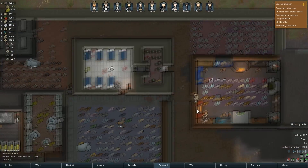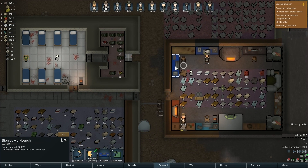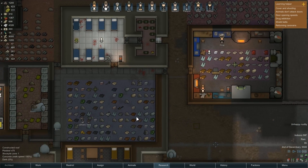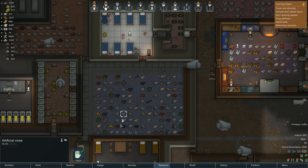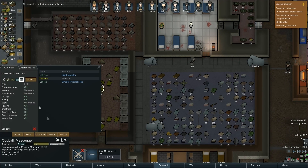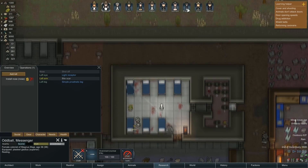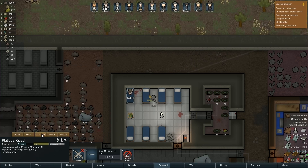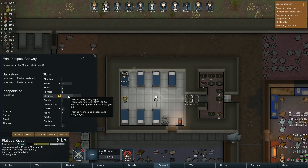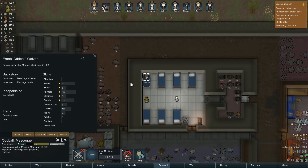We're down to 10 components. They're working on the unfinished simple prosthetic arm. The bionics crafter has got to do that one first, then move to the next. We've got peg legs — and we have an artificial nose, so I know somebody needed a nose. Let's add a bill to install the nose for Oddball. We got up to level 12 — very strong expert medical.